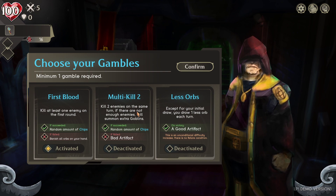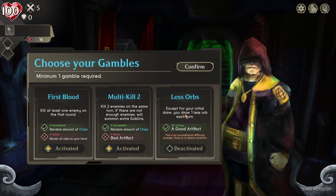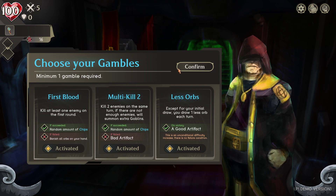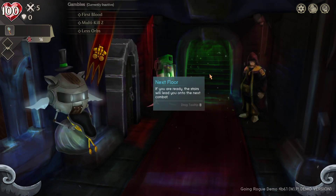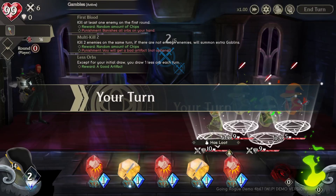Another gamble: 'Multi Kill - kill two enemies in the same turn.' If there aren't enough enemies, extra goblins get summoned. If I fail, I get a bad artifact. That's a big gamble, but I'm taking it. Also: 'Less orbs - except for your initial draw, you draw one less orb per turn' - but if I succeed, I get a good artifact. I'm feeling spicy - we're gambling big time here. You should pick gambles you're confident you can do, otherwise you're just hurting yourself.